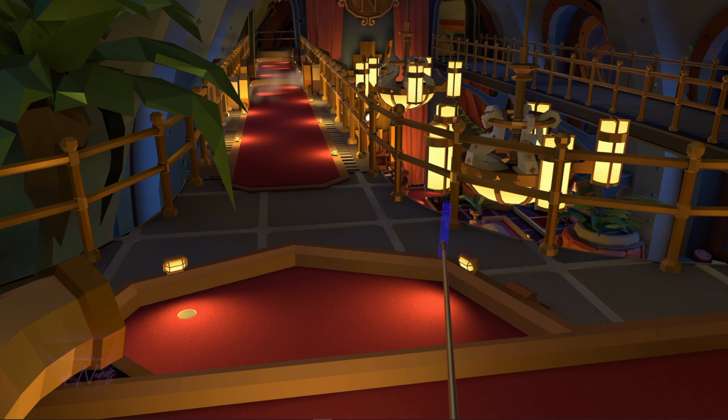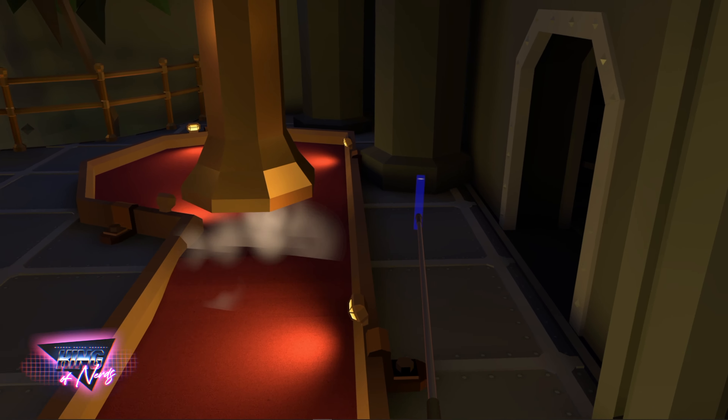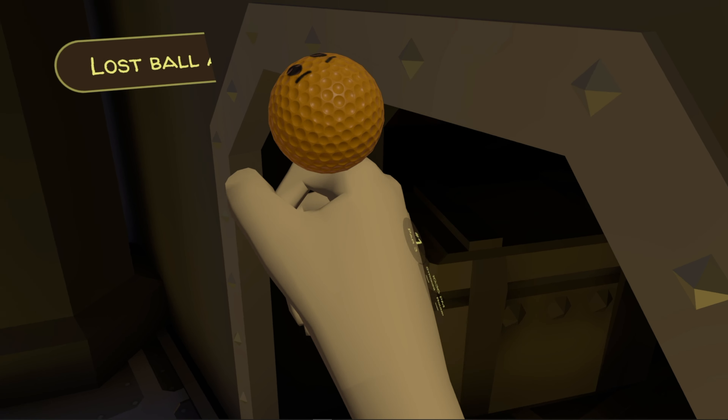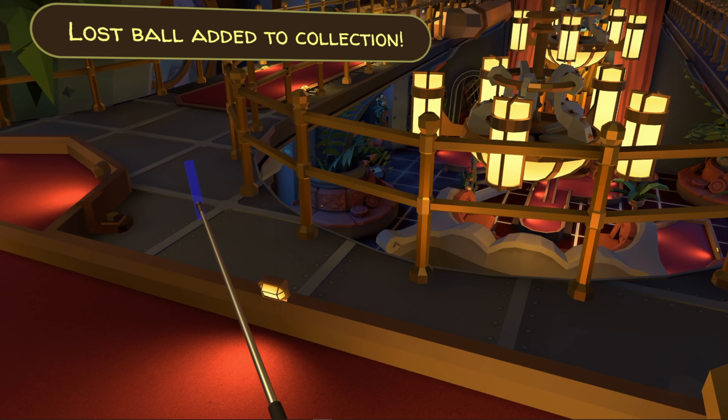We're going to leave the cabin, turn to the right, head down hole three and on to hole number four. Take an immediate right through this door and find a little nook on the right hand side with the yellow ball inside.